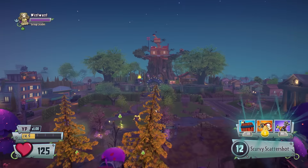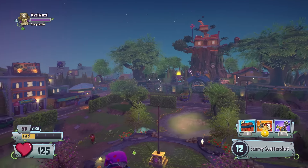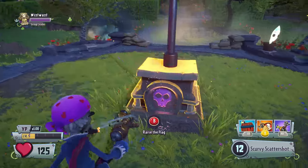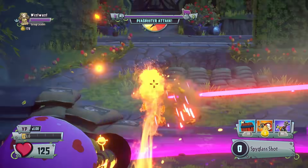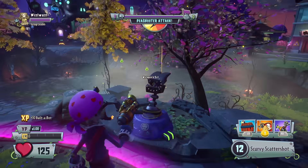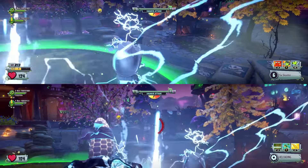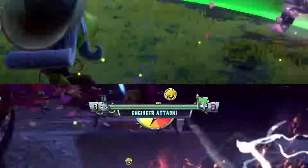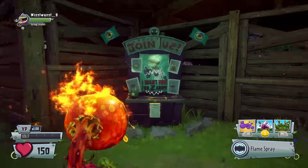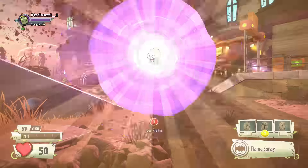If you're itching for instant action, raise the flag of power right from the center of the Backyard Battleground. Face wave after wave of foes alone, or with up to three friends to rack up XP and coins. You can even switch sides and join the zombie horde in their quest for total fun-dead dominance.